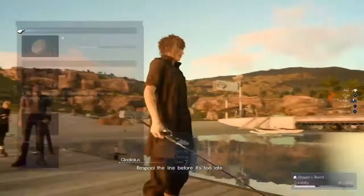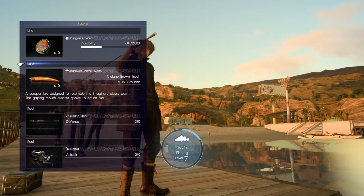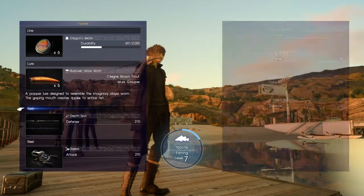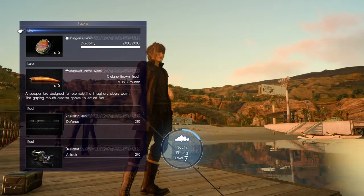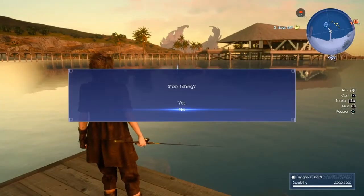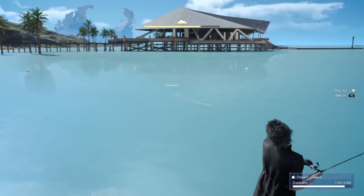Here's what I use: Dragon Beard line — it gives you 2,000 durability — an Abyss Worm as a lure, a Death Spin for the rod, and a Neariad for a reel. The rod and reel you can buy at the Vesper Pool on the east bank — it's called Burt's Bobbers and Stuff — and they cost around six to eight thousand each.